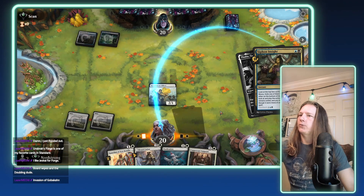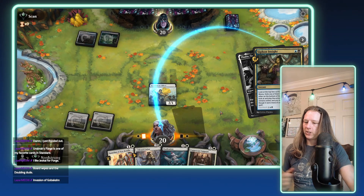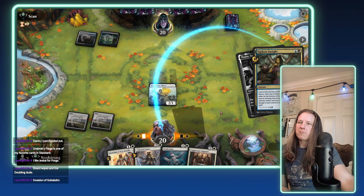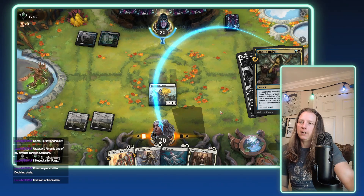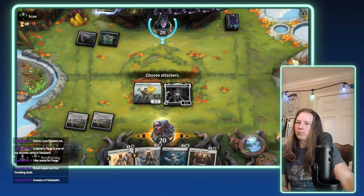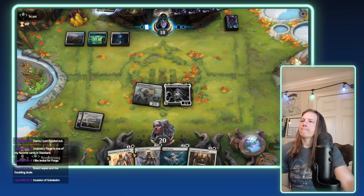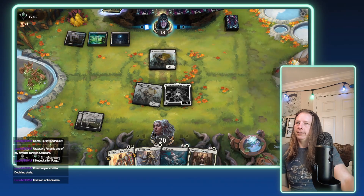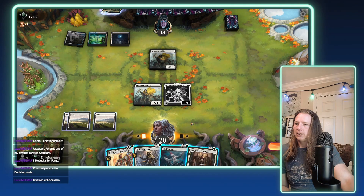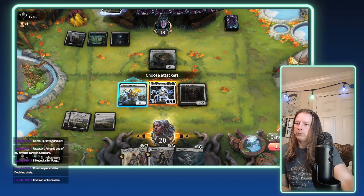They play Syphon Insight — interesting choice. Maybe trying to dig up an Ossification to deal with Talia. I've been seeing a lot more people playing Syphon Insight lately. It's a decent card, but suddenly everyone's playing it. Crash in for two. He just took my Recruitment Officer — that's honestly really silly. Let's go with Coppercoat Vanguard, then crash in and take them down to 15.